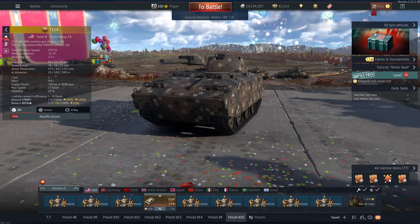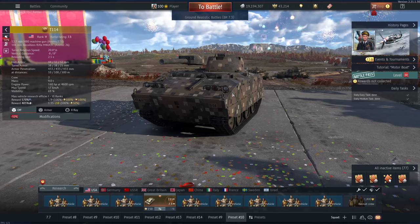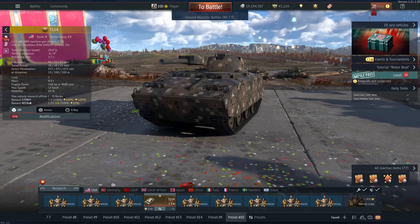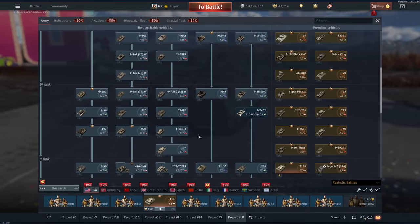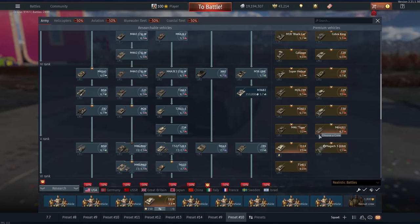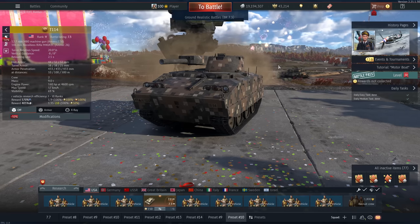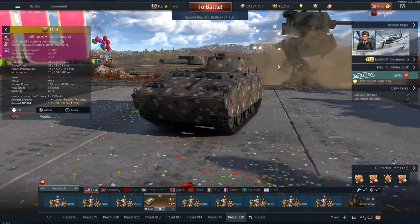So yeah, the T114 is definitely a very good vehicle. It does kind of struggle a bit in up-tiers, but as long as you try to keep hidden, ambush people, and flank, it works pretty well. I know that works for most vehicles, but still. If you wanted to get a premium for the US tree, I would say get this. The T54E1 is alright, but not as good. Anyway, if you guys have suggestions for video topics, leave them in the comments, and I'll see you on the next one.